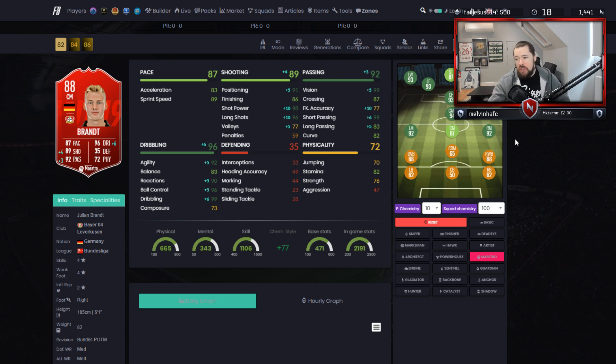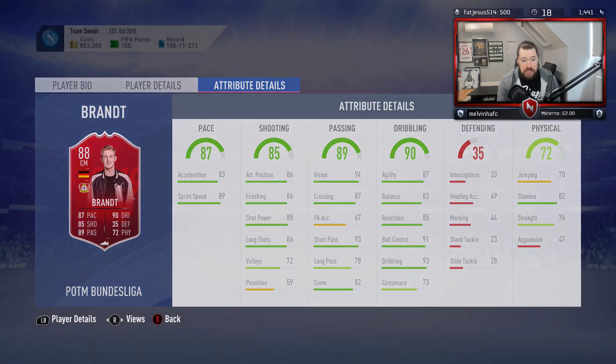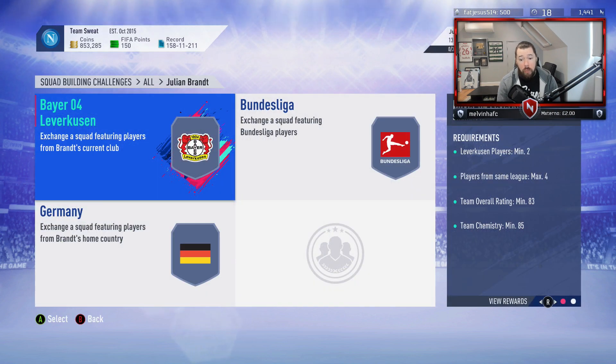Although he's only a 94.4-rated CAM and not endgame, if he's 200,000 coins or less — 150k specifically — I would actually say this is a brilliant, brilliant card. Let's have a look at what EA are requiring from us.